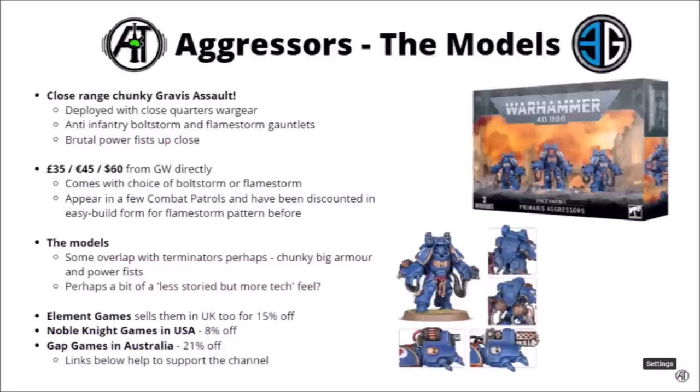The models look nice enough, and they have the choice between Boltstorm or Flamestorm gauntlets. They're one of the models that has often been one of the stronger options for Space Marines over the past few years — just by what they're equipped with, they tend to deal a fair bit of damage. If you're looking to pick these up, discount retailers will generally do you a better deal than Games Workshop. There are links in the video description: Element Games for 15% off, Gap Games in Australia for 20%, and Fenris Workshop in Canada for around 10%. If you order through any of those, a small amount goes to help support Warpets Tactics without costing you any more.